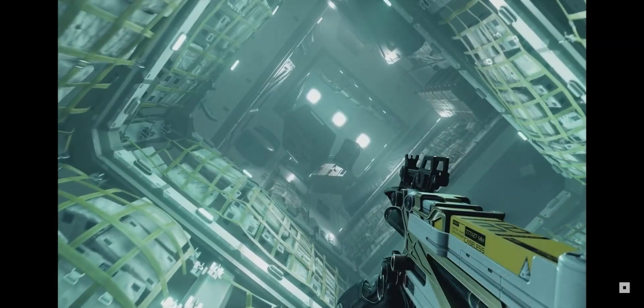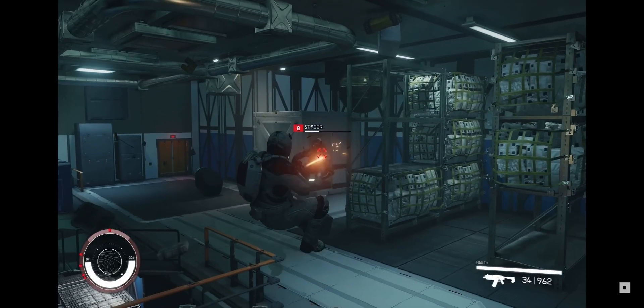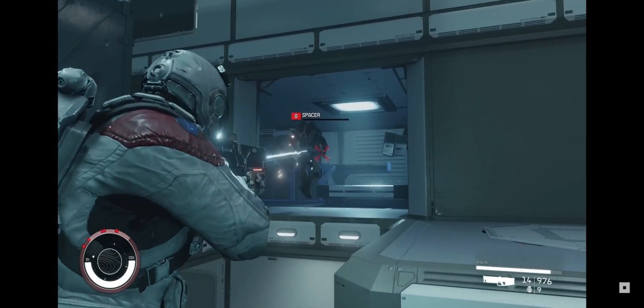Sometimes you'll even feel like you're flying. Zero-gravity environments pose a different challenge. Firing a ballistic weapon in zero-G will actually push you backwards. Energy weapons, on the other hand, offer a more stable shooting experience.